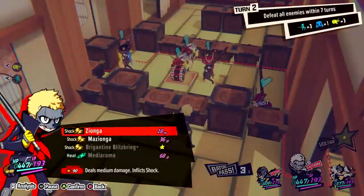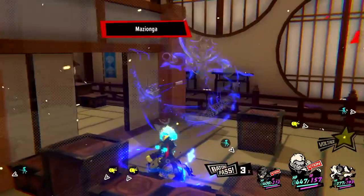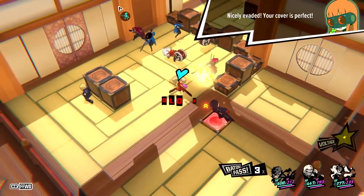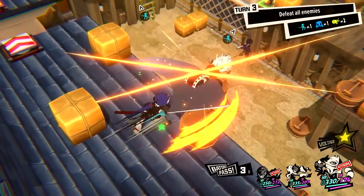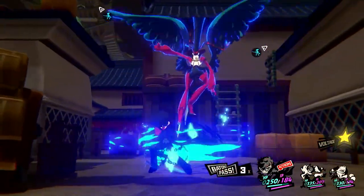The battlefield in Persona 5 Tactica allows your team to move and perform an action of your choice each turn. Be sure to place your squad strategically, factoring in the best position to line up a shot to deal the most damage, as well as taking cover to protect yourself from enemy attacks. Always carefully consider your options and choose your moves wisely to keep an advantage over your enemies.